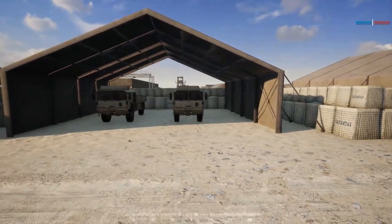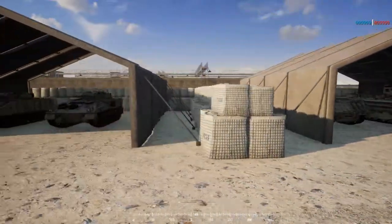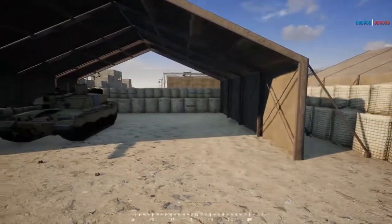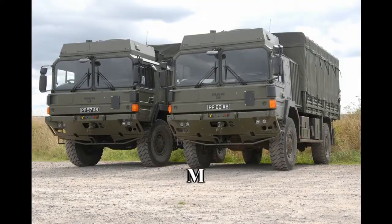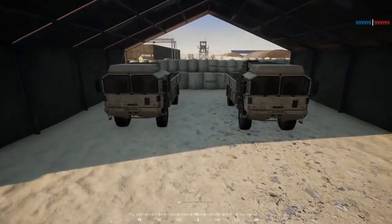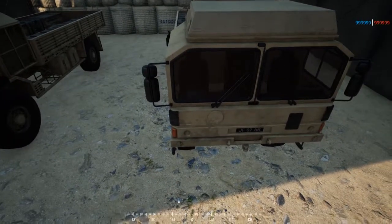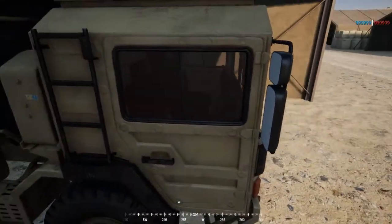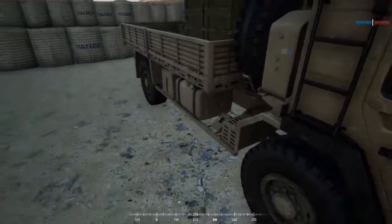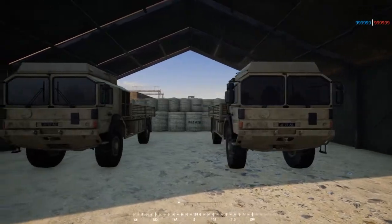Starting off with the British — they really like tracked vehicles and they like to make their own stuff. There's not a whole lot of variety from other nations; they mostly use their own equipment. The MAN HX transport truck is the standard transport and logistics truck of the British Army. Being a British vehicle, the driver sits on the right side of the cab. It's a standard European truck with a very flat face, no big engine block, and four wheels down below instead of the usual six. It carries 3,000 points of supplies.